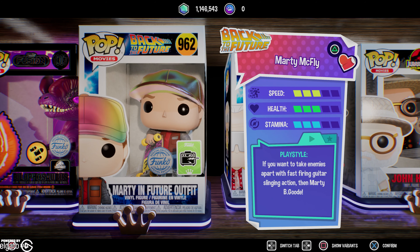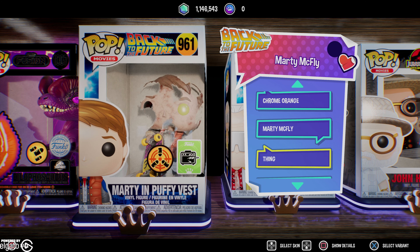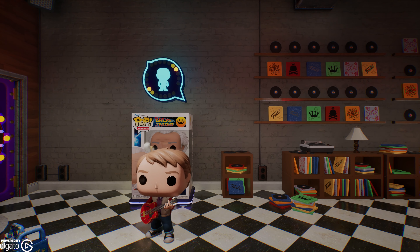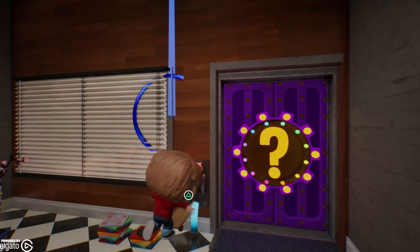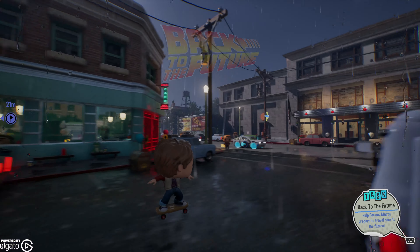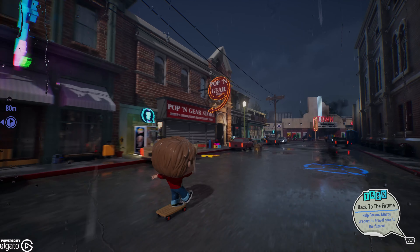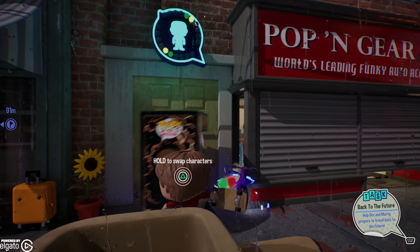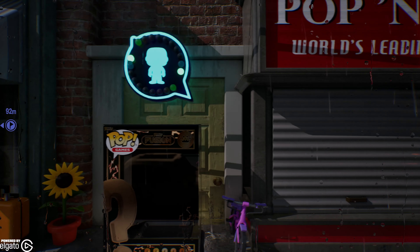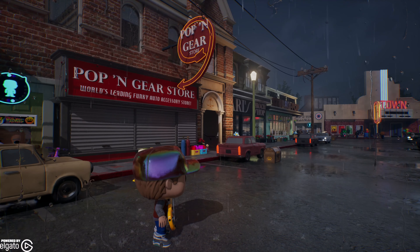Doc Brown is cool, but is he Marty McFly cool? Look at that - we got Marty McFly with his future outfit. And then we have 2015 and 1955. Looking at 1955 first - he's got a skateboard, and if you look at his skateboard it is much more simplistic. They really thought this out - it's not just a matter of reusing his skateboard; he's got the right skateboard for the era. Going to 2015, I saw this movie in theaters - his guitar is different as well, and he's got those sweet Nikes.